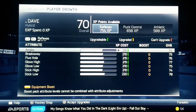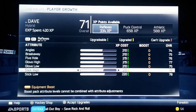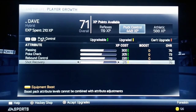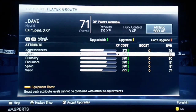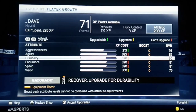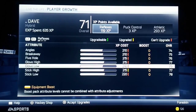Editing our player: angle 74, breakaway 75, pole 76. We'll get stick high up a bit to 76, maybe 77, because the computers are going to shoot high on us. Puck control, shot recovery — rebound control up two points to 80, shot recovery 76, athletic 82, agility okay. Vision's not great so we'll bump that one point. I have no boosts unlocked for Dave because we're playing on my goalie tips account with no club experience, so we're starting from scratch.